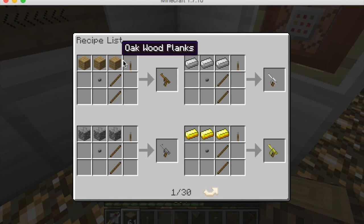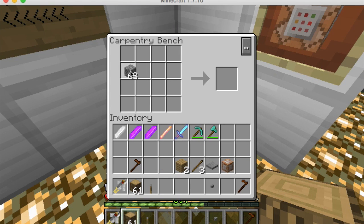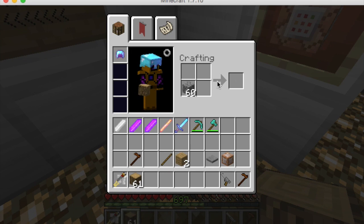Let me show you the stone gun recipe. You put cobblestone in a pattern, add a button, two sticks, and a lever, and you get the stone gun. For bullets, you just place the material in a crafting table - let's make six - and you've got bullets.